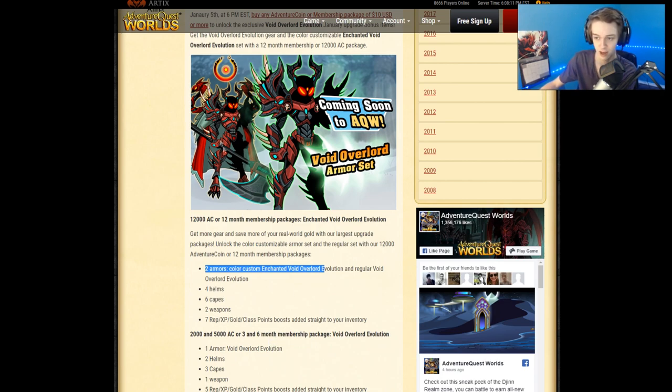You can see the cape right there — the cape is color custom, of course. It's on someone's character page right now, but it's right there. I don't really need to show you the character page.